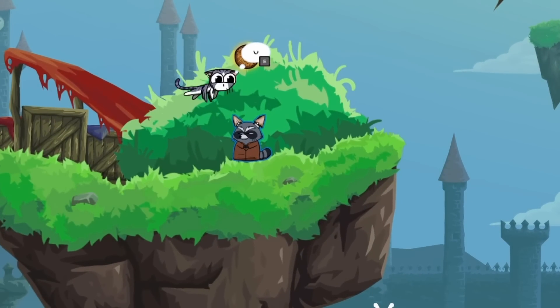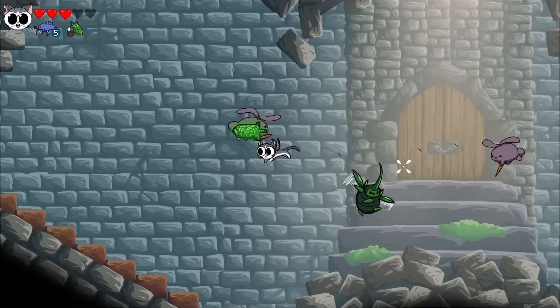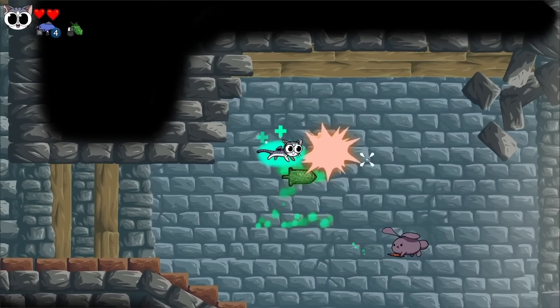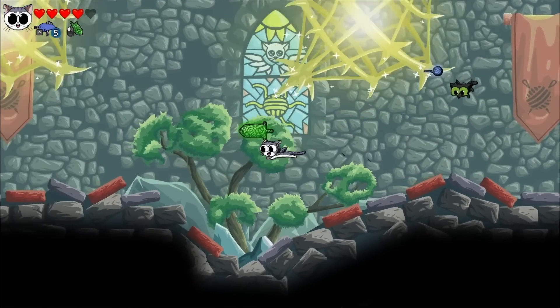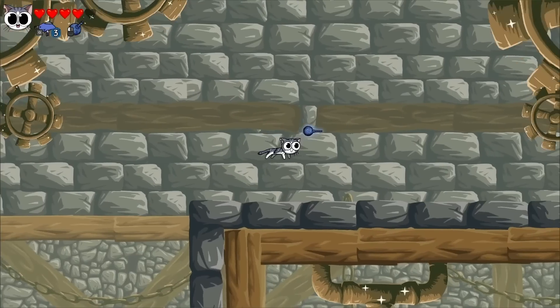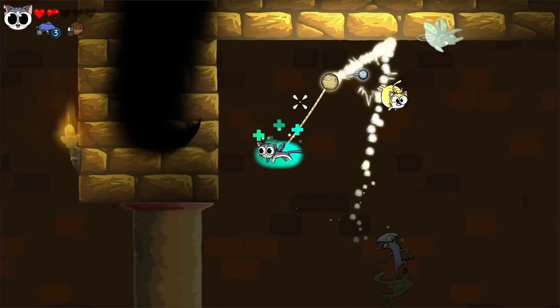On his journey, Rudy faces power-hungry villains but also finds allies and friends to join his mission. Set in a world of winged cats, Yarn Guardians blends shoot-em-up elements with the open-level structure of Metroidvania games, all wrapped up in a cute twin-stick shooter format. Help Rudy and his friends restore balance to their fragmented world and prevent a new war.